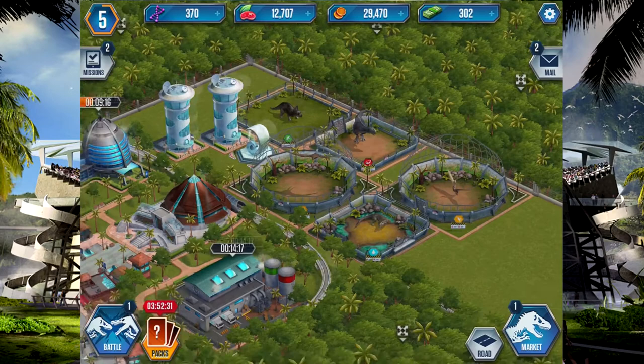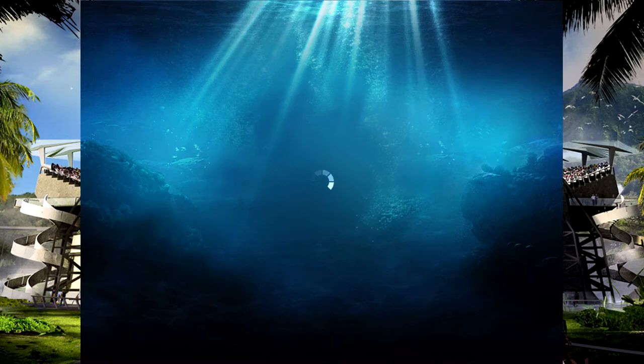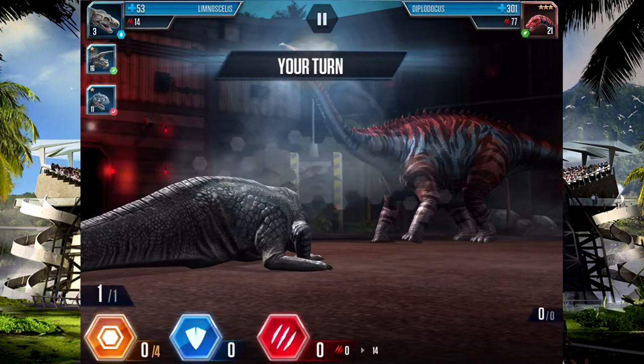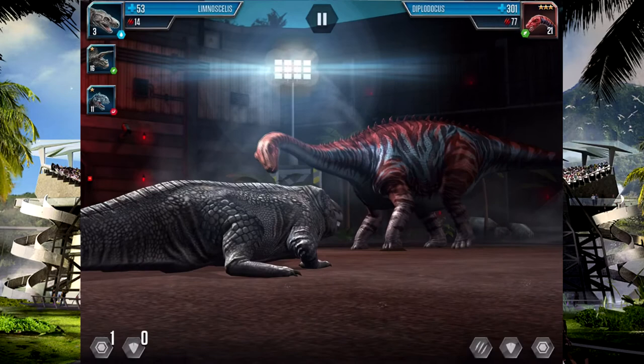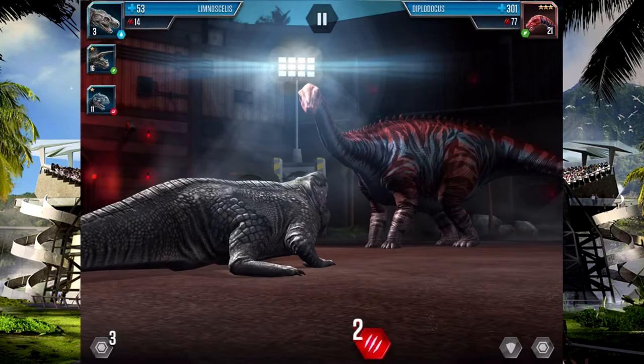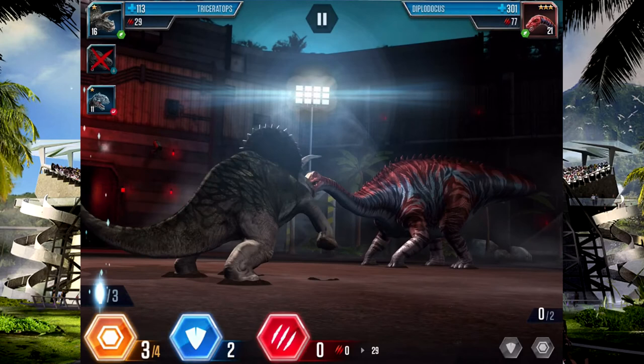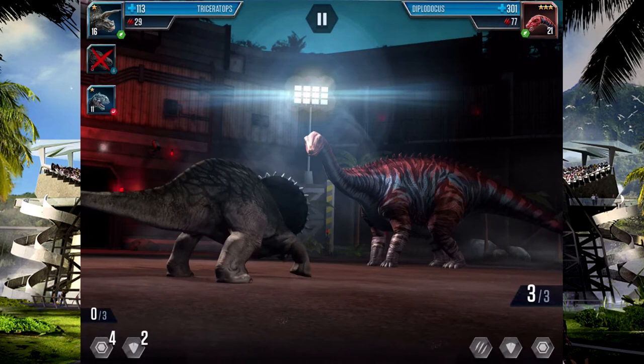Let's go battle Diplodocus — we need Lemuselis, Triceratops, and Majungasaurus. Save as much as possible. It's a rare so it's quite a bit stronger than us. Double Diplodocus, he's level 21 — probably the highest thing we've gone against. Let's block four and save four, hopefully Majungasaurus will be able to do enough attacks. Are we gonna be able to do this first try? It may start becoming hard.